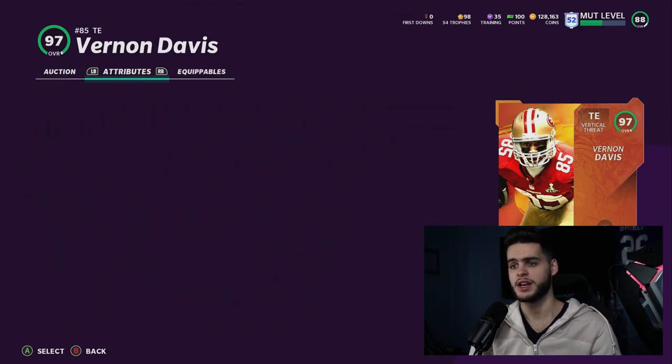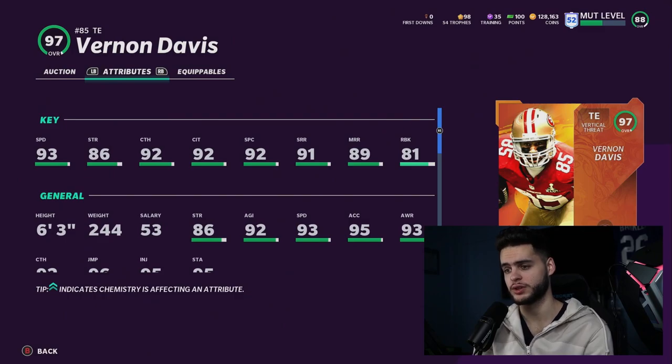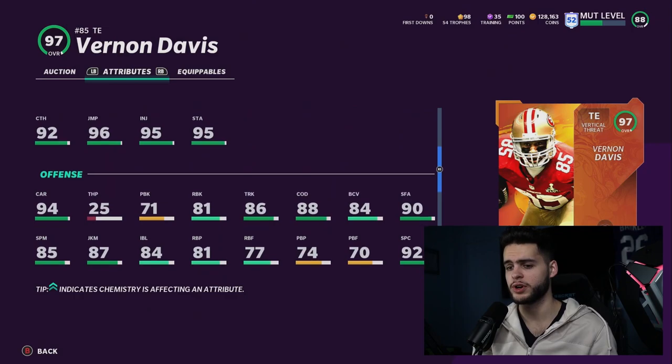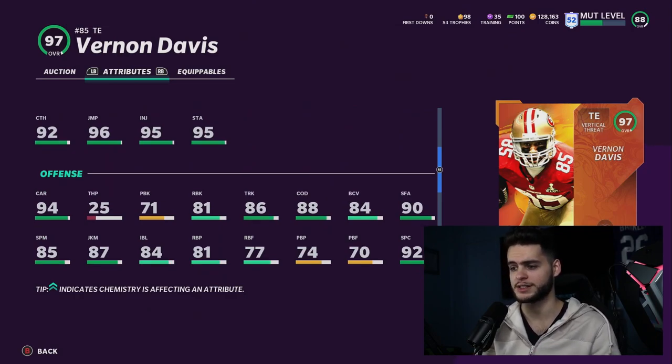Vernon Davis's attributes: 93 speed, 86 strength, 92 catching, 92 catch in traffic, 92 spectacular catch, 91 short route running, 89 medium, 81 run blocking. This is probably the best tight end in the game powered up and capped. He'll get all the route running thresholds, 94 speed, and he's the first tight end that can get all that while also having solid run blocking — other tight ends always end up in the low 70s for run blocking.